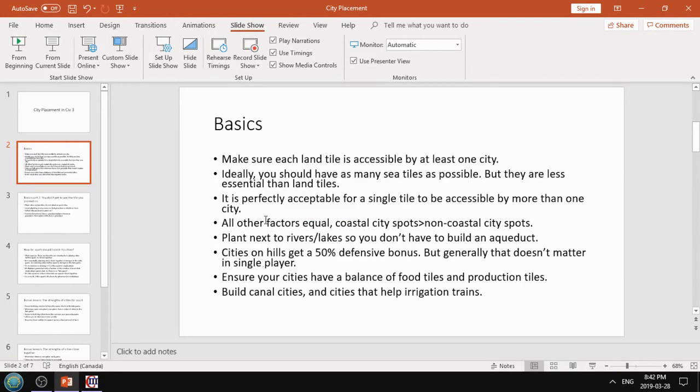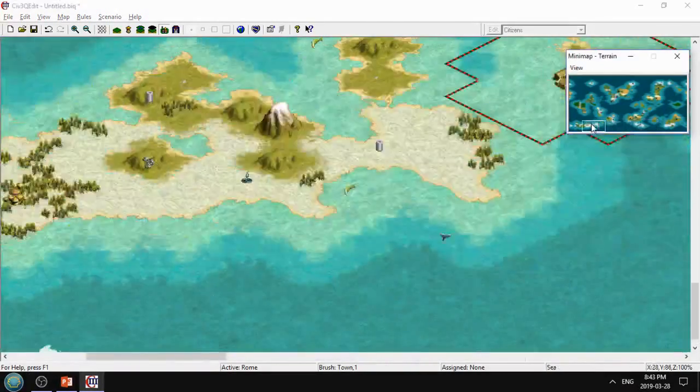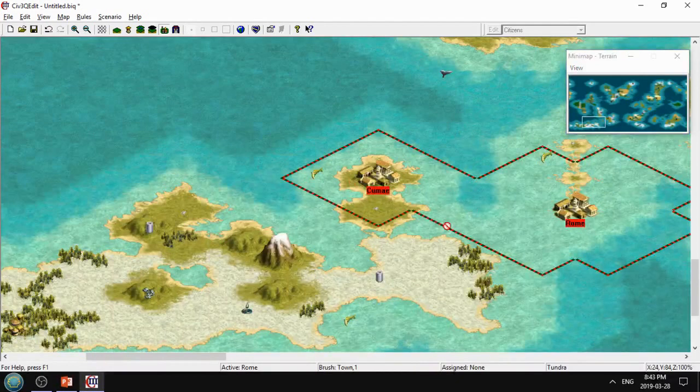It is perfectly acceptable for a single tile to be accessible by more than one city. This is the kind of thing I can't believe I have to say, but apparently I do. So for example, you'll notice if we plant a city here, there's some overlap - both Rome and Kume can use this one sea tile.